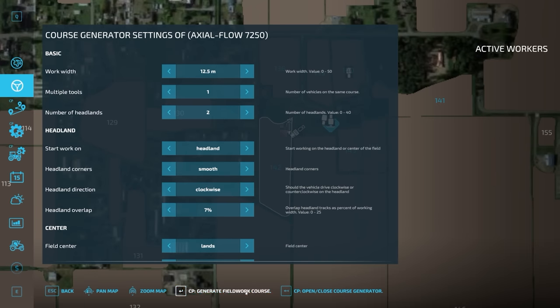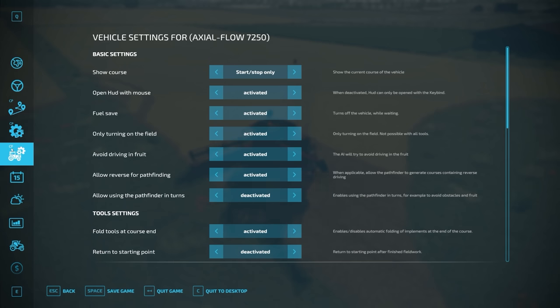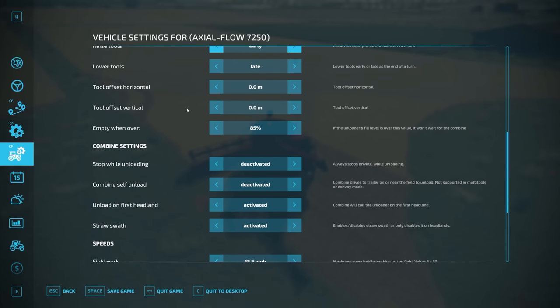So we just hit generate fieldwork course here. There's our course looking good now. A couple of other settings worth knowing as well. So let's click on our tractor with the cogs - with CP up there so you know it is Courseplay-related settings. Now what we want to do is scroll down here to combine settings. Now you can have options here. One is stop while unloading - so basically if you pull a truck alongside the combine it will stop moving. The other option is if you want to drive the auger wagon to run alongside the combine as it's moving and you don't want the combine to stop at all, you can switch that to activated so the combine will carry on and unload whilst moving.